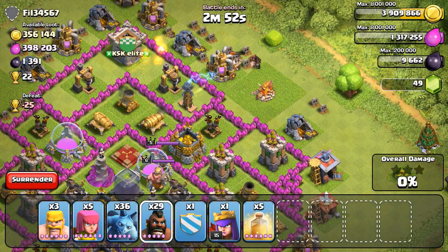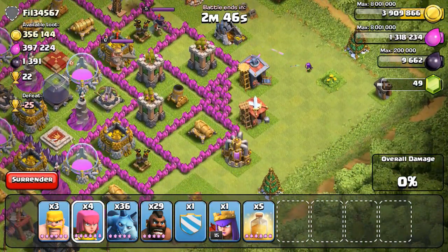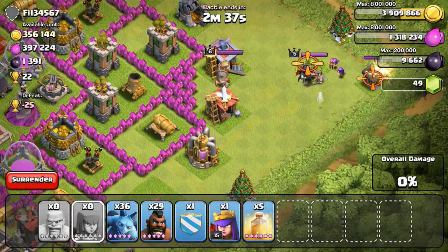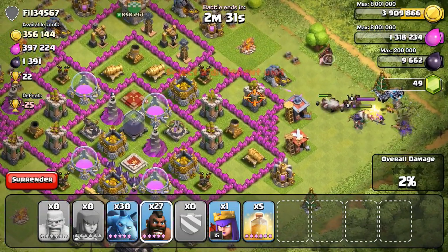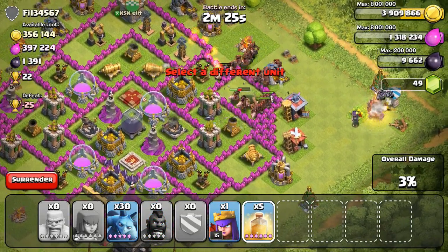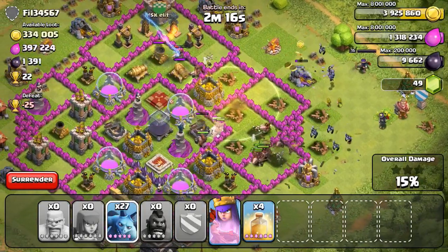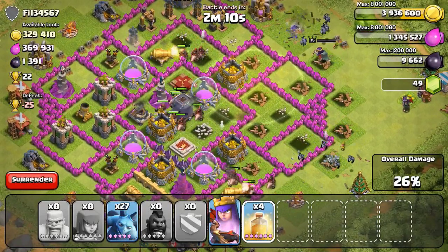I pretty much saved the best for last in this raid. Starting off by checking for clan castle troops and drawing out his heroes - he has a builder's hut in the corner, which is beneficial for getting his Archer Queen all the way outside. I drop some barbs and archers on her since she has pretty little health, then drop a few minions on his Barb King as well. Then I'm going in with a whole bunch of hog riders from the top right angle. I actually have four healing spells and I manage to get one in between the hog riders nicely.